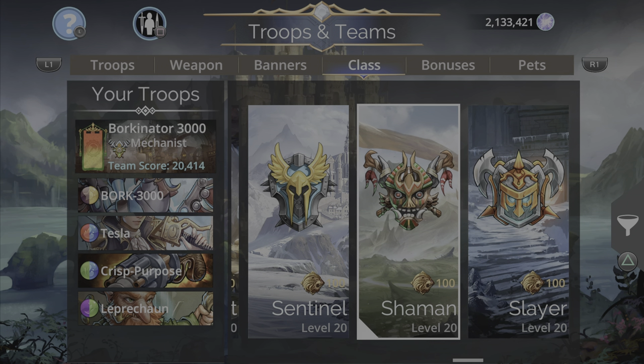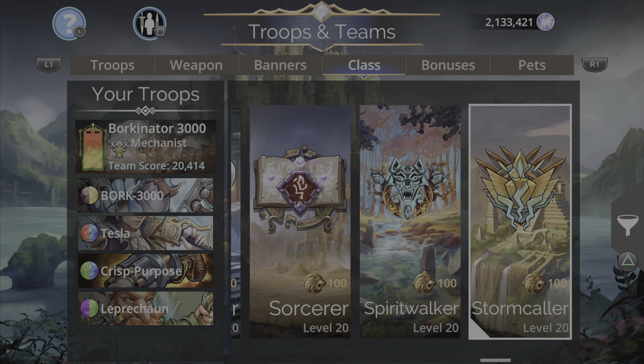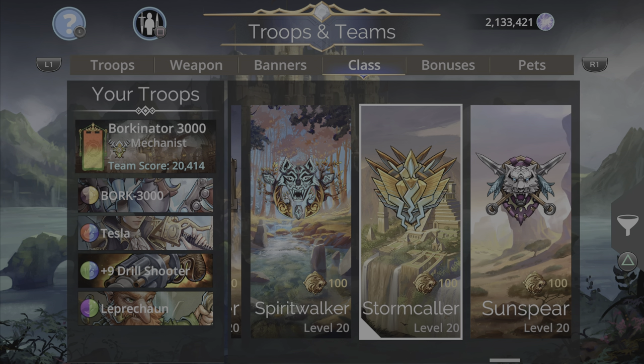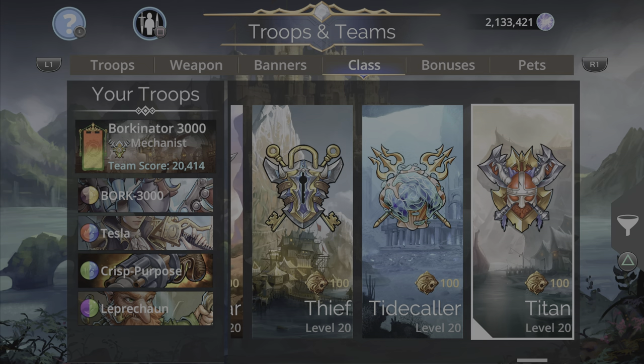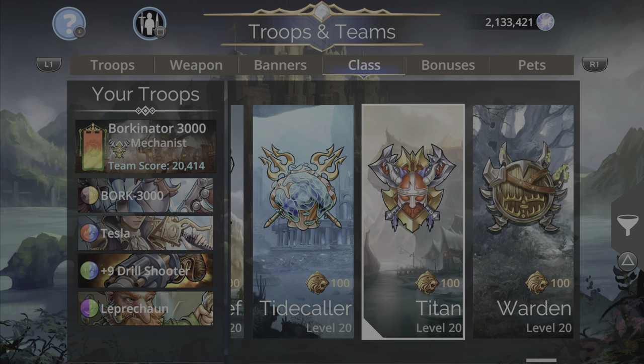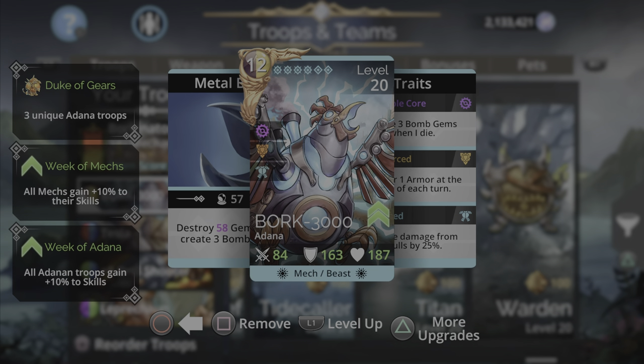Other classes I'd recommend: you might want a 50% mana start class like Plague Lord, or Shaman — Shaman has a 50% start and a yellow storm which powers up Bork 3000 much faster, as yellow gems fall on the board and give cascades and four-plus gem matches. You can also use the Stormcaller hero class — it doesn't have a 50% start but has a constant yellow storm, so there's a great chance you get a lot of yellow falling on the board to power up Bork, then cast Tesla and keep killing. You could also use Tidecaller.